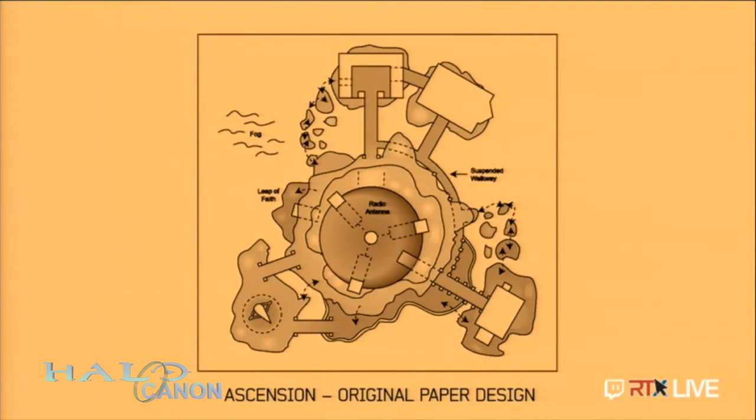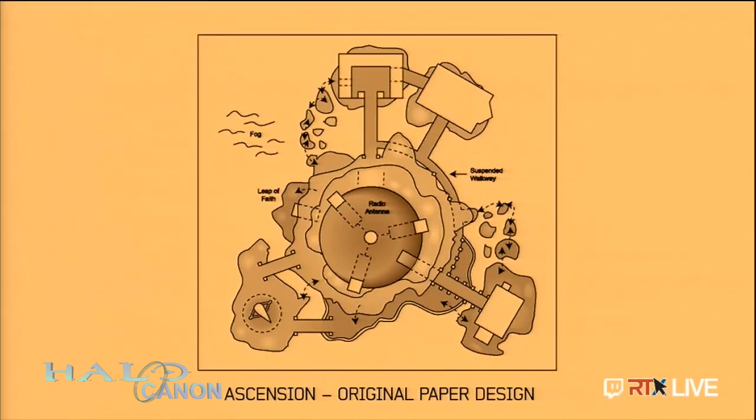The leap of faith was real — I wanted to have this spot where you jump down. If you look up in the left, you see it says 'fog' right there. The idea was that you'd run up and look down and all you would see was a bank of fog, and then you'd just have to jump down through the fog and hope you landed it. After we made these changes, it totally turned around the map and got a lot better.